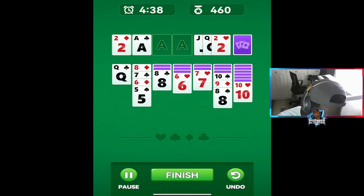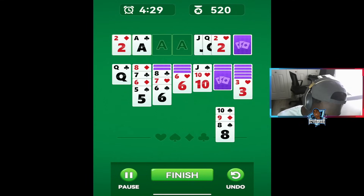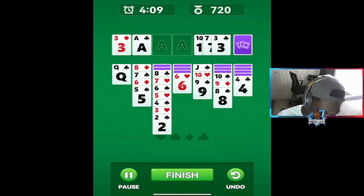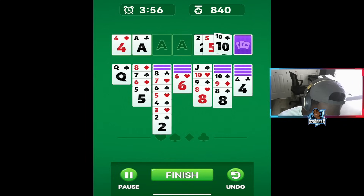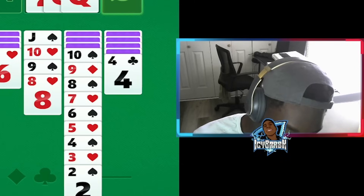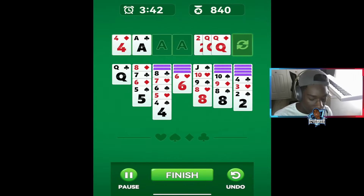Now I'm just trying to find anything I can use to move cards out of the way, even if it means building. We've cleared out this section — remember you do have to organize your cards greatest to least. Now we're going to work on finding more aces because you can't build without aces. It looks like we're not going to find an ace in our shuffle deck.